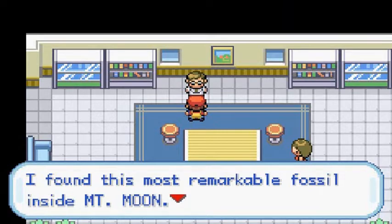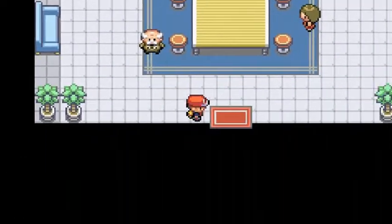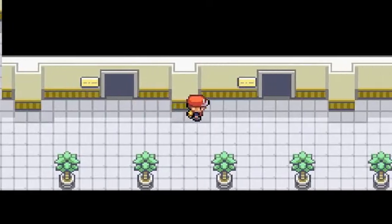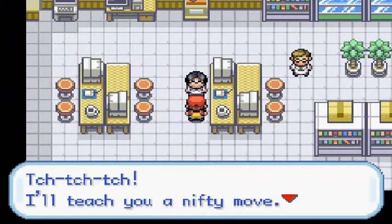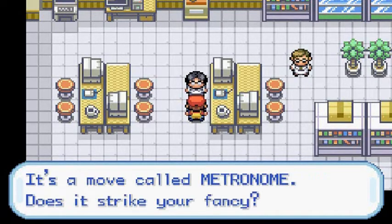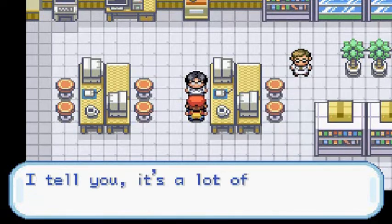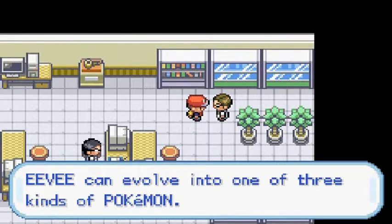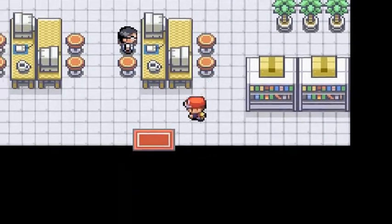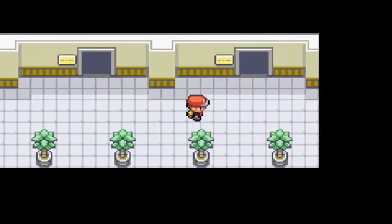This guy says: 'I found this most remarkable fossil inside Mt. Moon. I think it's a rare and prehistoric Pokemon.' Very true — a lot of these prehistoric Pokemon are just appearing. There's a guy who will teach you Metronome. Another NPC mentions Eevee can evolve into one of three kinds of Pokemon, but it can evolve a little bit more, especially here in Generation 3.